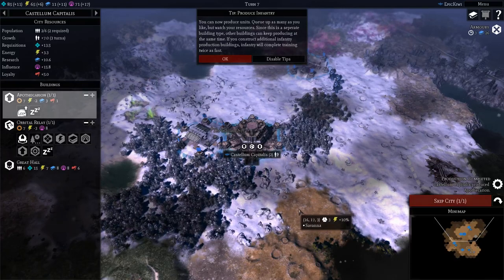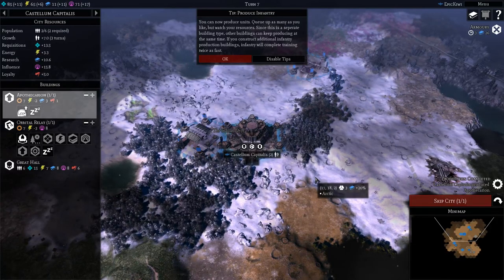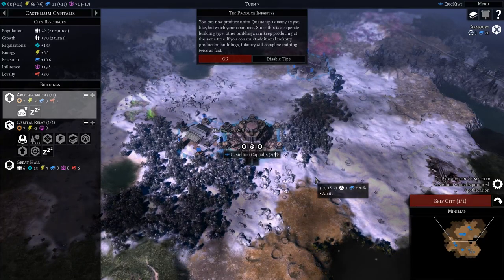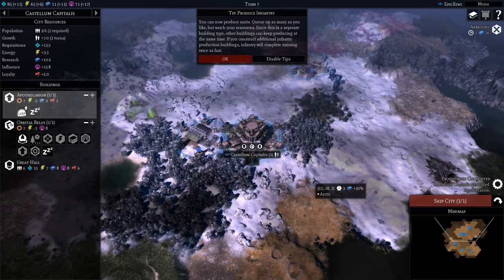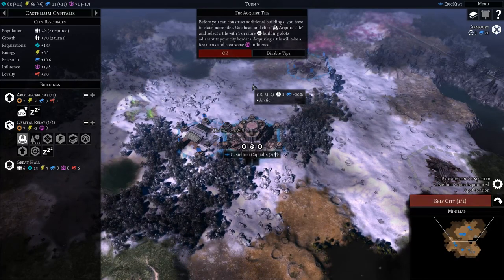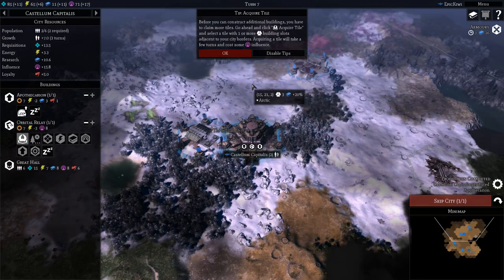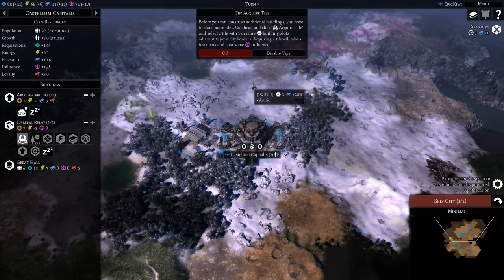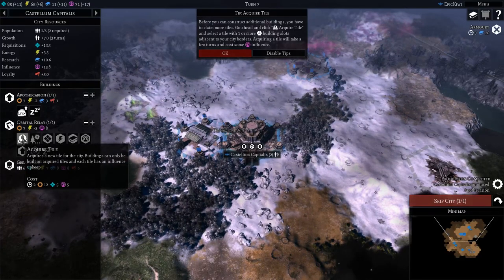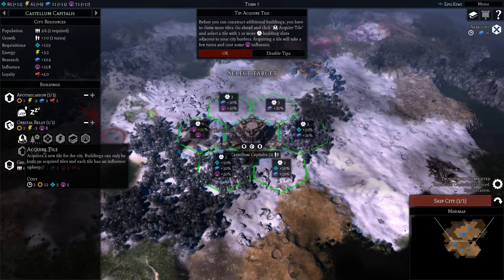You can now produce units — queue up as many as you like, but watch your resources. Since this is a separate building type, other buildings can keep producing at the same time. If you construct additional infantry production buildings, infantry will complete training twice as fast. Before you can construct additional buildings, you have to claim more tiles. Go ahead and click Acquire Tile and select a tile with one or more building slots adjacent to your city borders. Acquiring a tile will take a few turns and cost some influence — it's going to take five influence and two turns.